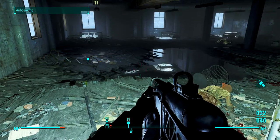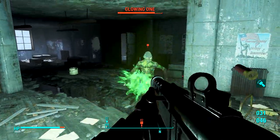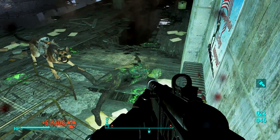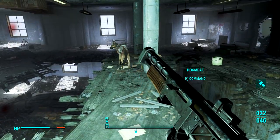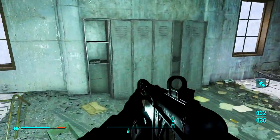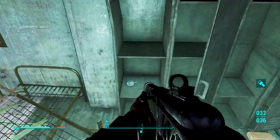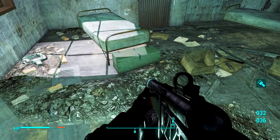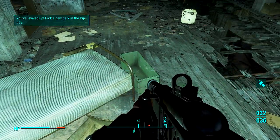We can sleep for an hour and recover some health. Bottle caps. They get so close to you, you can't see them. Bottle cap, flamer fuel, irradiated blood — might be able to use that for something. That was the last guy we needed to clear out of here, or so they say. I've not found the stuff that I want to find yet, which is loot. Locker — dirty black suit. I got a clean gray suit. I leveled up — nice!